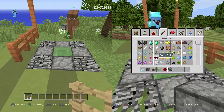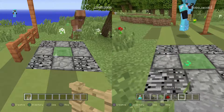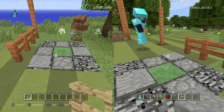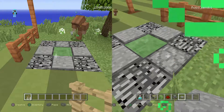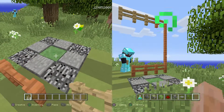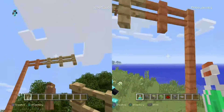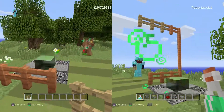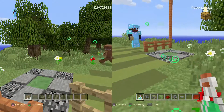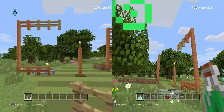You need to crouch - if you don't crouch you'll just enter it, so you have to crouch and do it, and then you can place on top. Then if I use all of these. Ta-da! It's quite difficult - you have to come from directly diagonal, and then you can go over - first try!